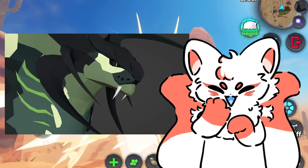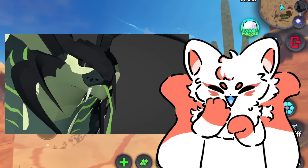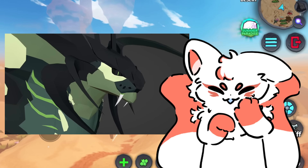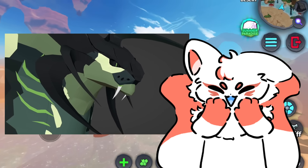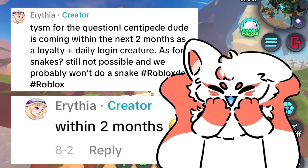First up, we have a work-in-progress Xeloviprix animation teaser — the community creature as it continues its development behind the scenes. It's not releasing this week, and Cinecall says that there's no set date for its release, but Arithia has shared an estimated timeframe of when it might release on her TikTok, so I will leave a link to that in the description.